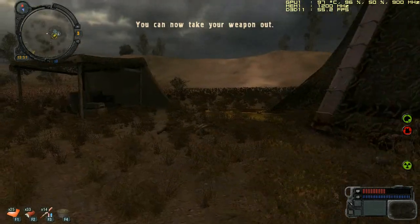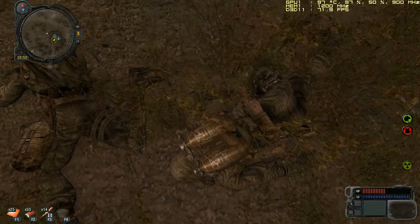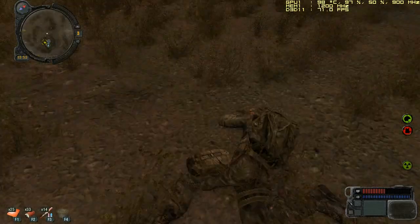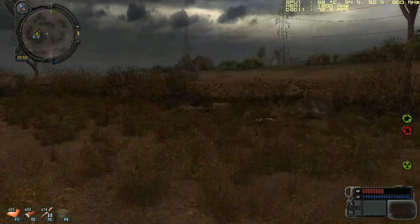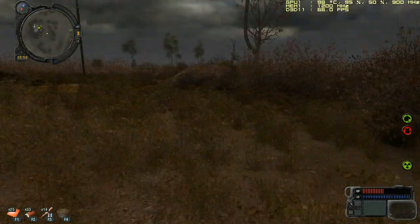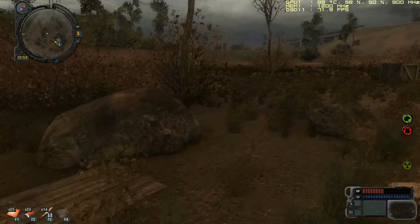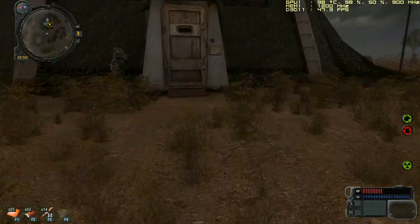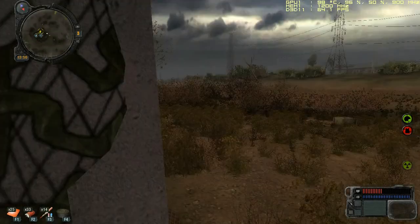What we need to do now is pick up some food — like bread and sausages if we can find any, because we're going to need them very soon. So just to let you know, we need to pick them up if we can find any. Alright, there's bread — nice, I can take one.